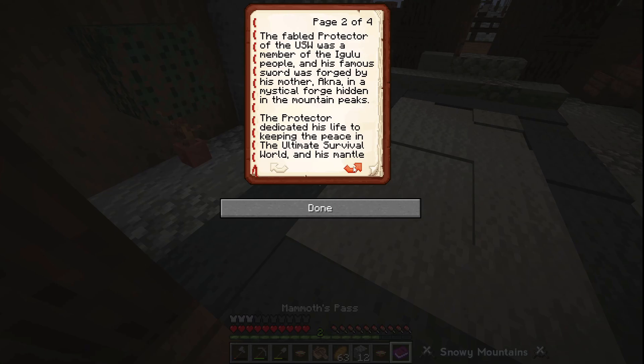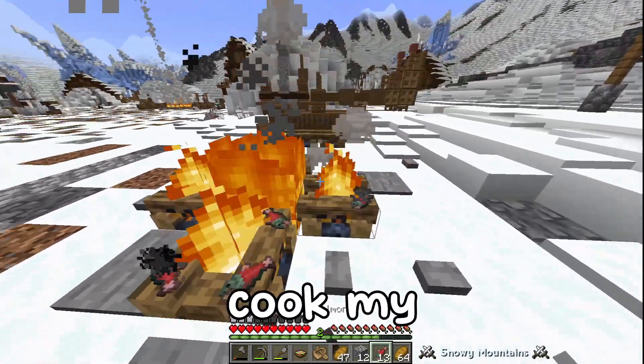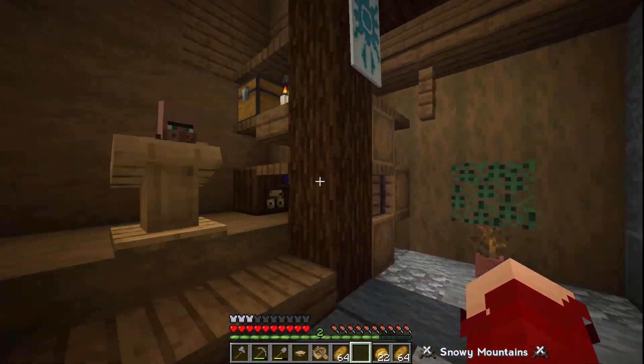Home to some of the natives of USW. The fabled protector of USW was a member of the Igulu people, and his famous sword was forged by his mother Akna in a mystical forge hidden in the mountain peaks. The protector dedicated his life to keeping the peace in the ultimate survival world, and his mantle will be passed on to you, brave adventurer, if you can discover his sword and bring peace to the island. Full story releasing on the Steph Blocks YouTube channel. Well, at least I can cook my food - so much food. Let's search the mountain peaks.